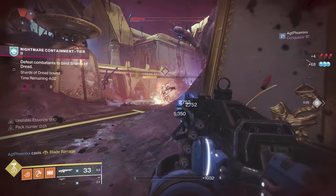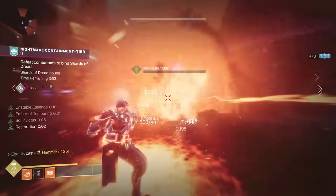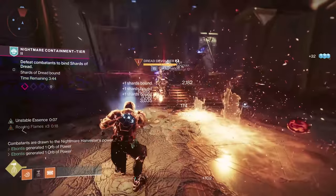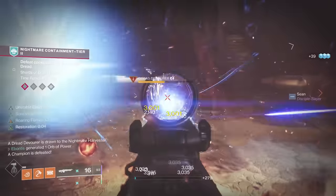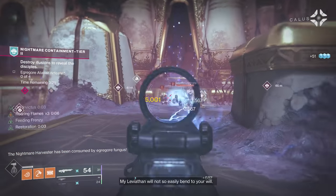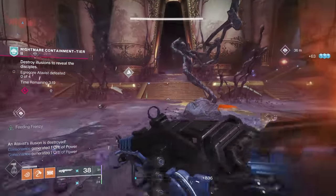Remember you've got one boss on each side. If you can find the unstable essence, pop your super to try and kill the boss, then go take care of the other side. When the boss is killed it drops the orb as well. These are going to be the champions we want to take out. There are also overload champions — they probably do something like lower your progress. But we'll just have to see.